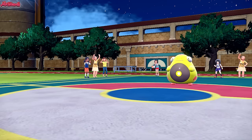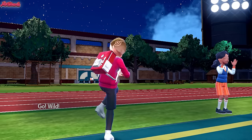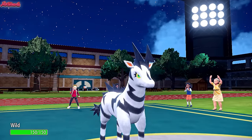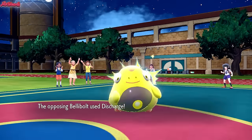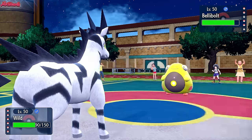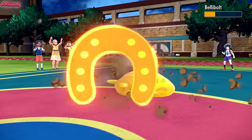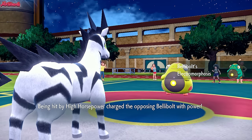We'll go Zebstrika and go for High Horsepower. Zebstrika comes in nice and shiny. Stealth Rocks hit, but Discharge doesn't do much damage. The Light Screen wore off as well, which is great. Let's go for High Horsepower. It's Choice Banded — doesn't KO Bellibolt unfortunately, but activates their Electromorphosis. They go for Soak — interesting choice. Let's go for another High Horsepower. Down goes Bellibolt!